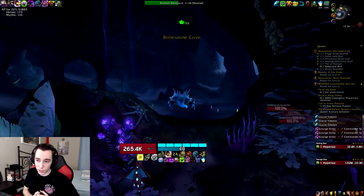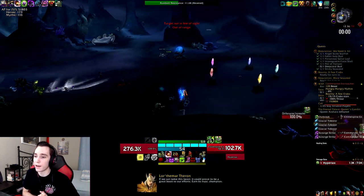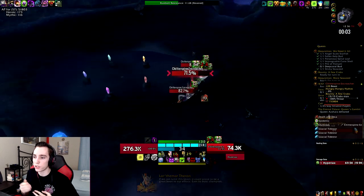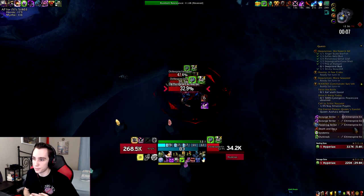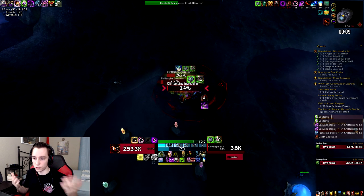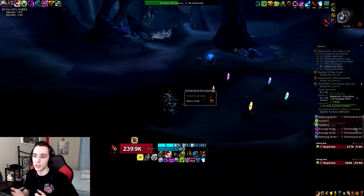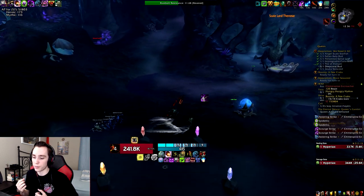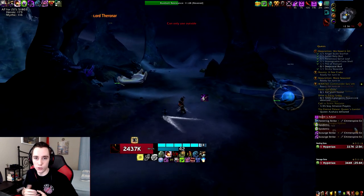If you're playing Frost, you should be running Blood of the Enemy Major — if you have rank three — and Lucid Dream Miner, because that gives you the best overall output. Blood of the Enemy you should use to maximize your Cold Heart damage and use it within Pillar.